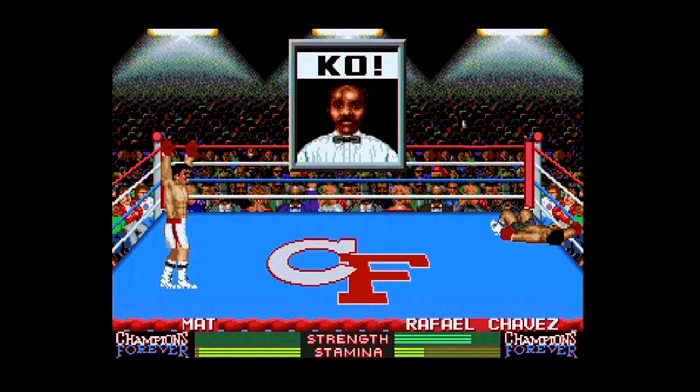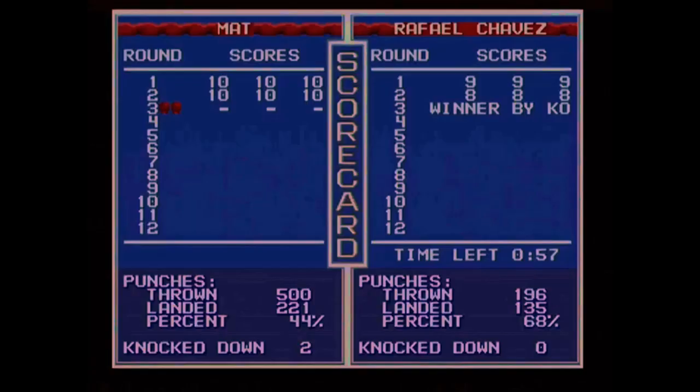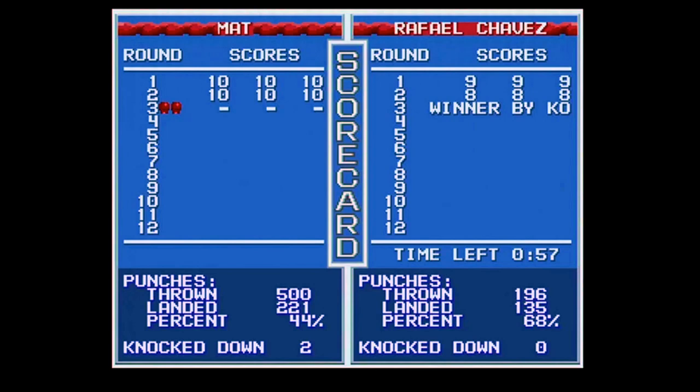Two pretty decent games, one bad game - it's not been the worst episode of this series. If you've got any thoughts about these games, or if you've played them before and can give me a bit more insight on how to play Circus Lido more effectively, then by all means let me know. I got 10 out of 10 from the judges for two successive rounds and then just got knocked out - I threw 500 punches compared to the other guy's 196, landed 221, and just lost. That makes no sense whatsoever. That's all for this episode of Let's Play 3 random PC Engine games - I'll be back with another one in the future. Thanks for watching and I'll see you next time.